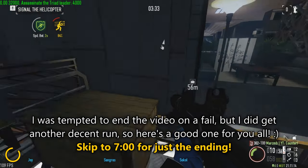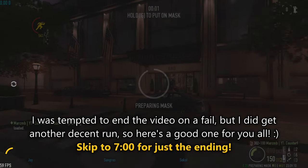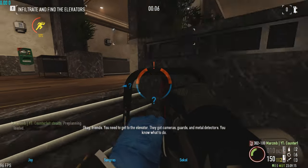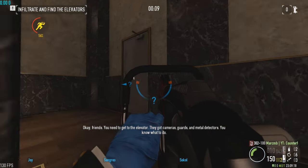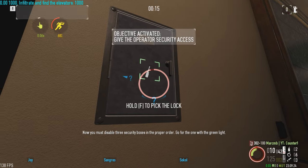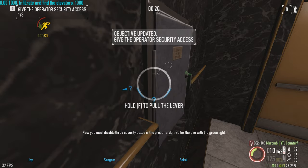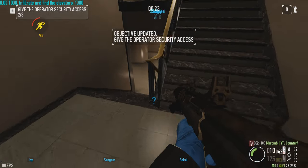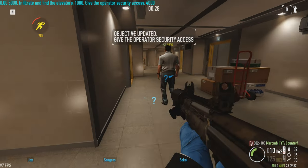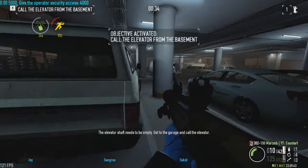Get ready for action. Time to break in. Okay friends, you need to get to the elevator. They've got cameras, guards, and metal detectors — you know what to do. Now you must disable three security boxes in the proper order. Go for the one with the green light. The elevator shaft needs to be empty — get to the garage and call the elevator.